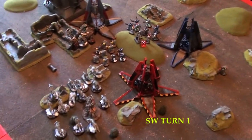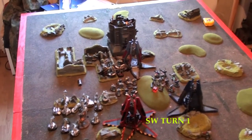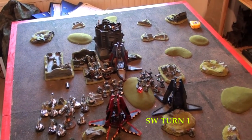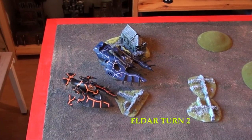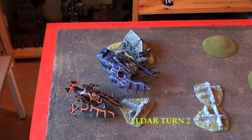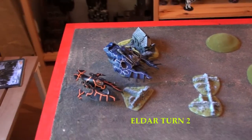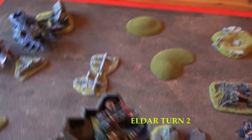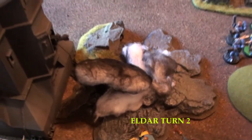Most awful thing with the Reserves 5+. No re-rolls or anything. Beginning of round 2: only the troops came in with the Wave Serpent and one Hornet — did absolutely nothing, didn't even get the Drop Pod. But the Avatar destroyed the Drop Pod for First Blood.